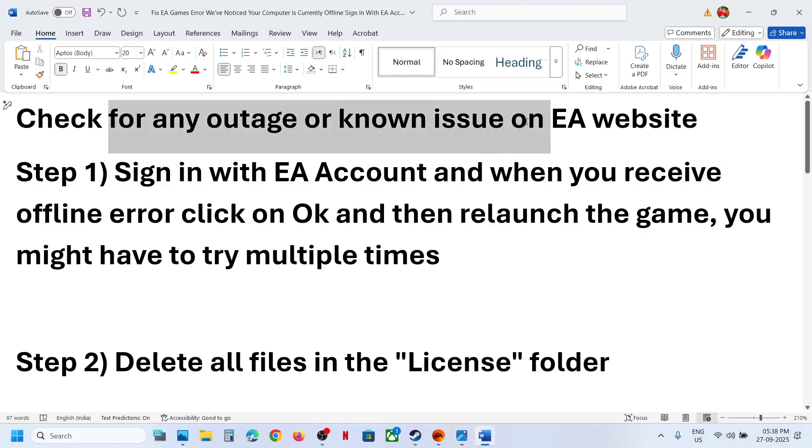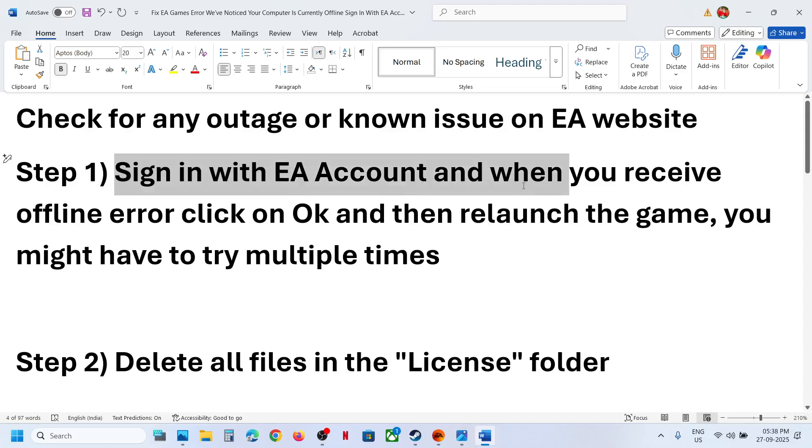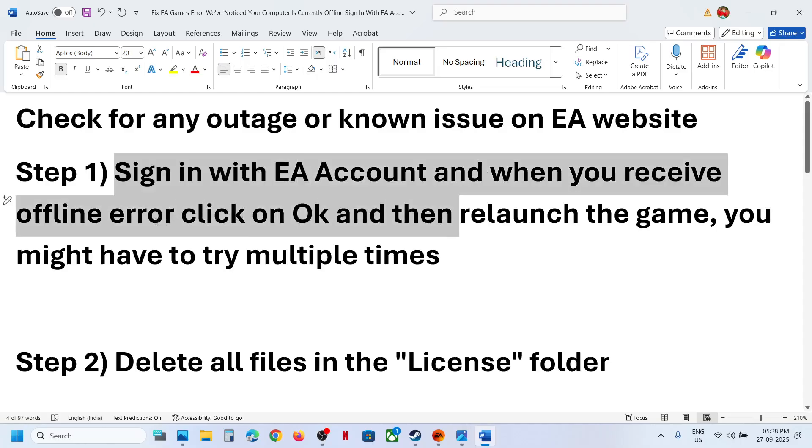The first step is to check for any outage or known issue on the EA website. Go to the EA forum or EA website and check if there is any kind of outage. If there is no outage, then sign in with your EA account.